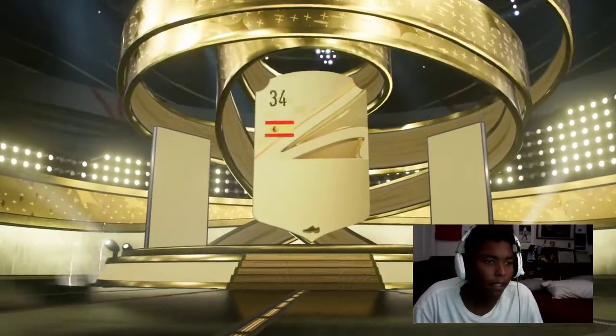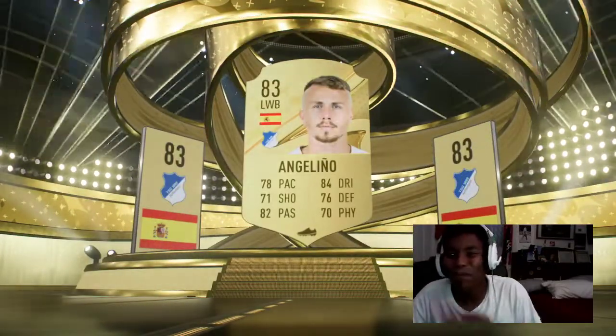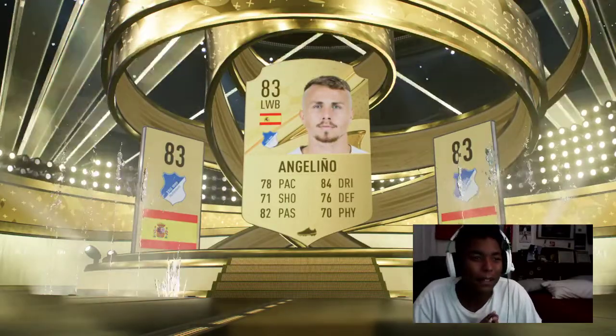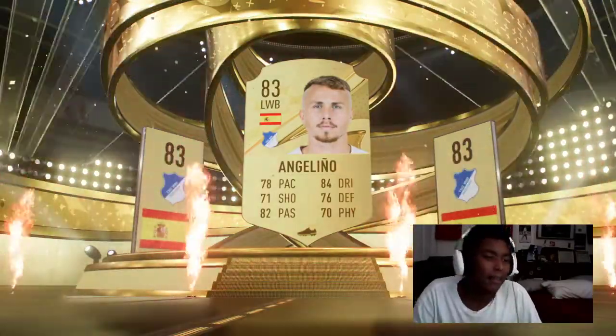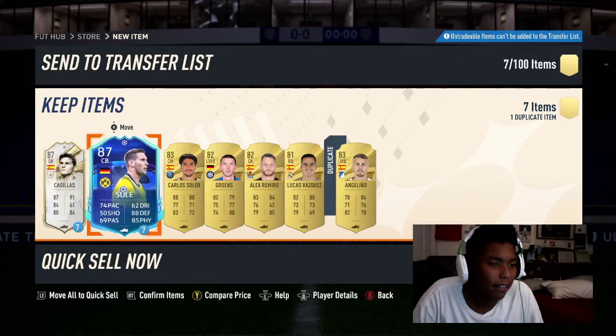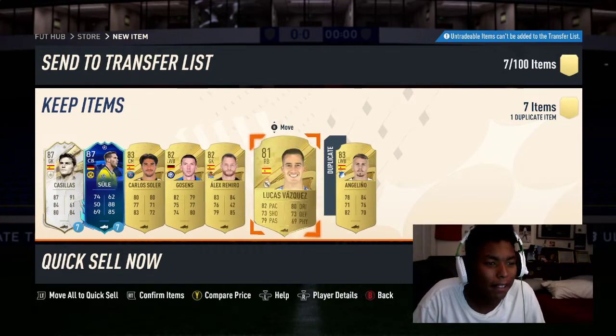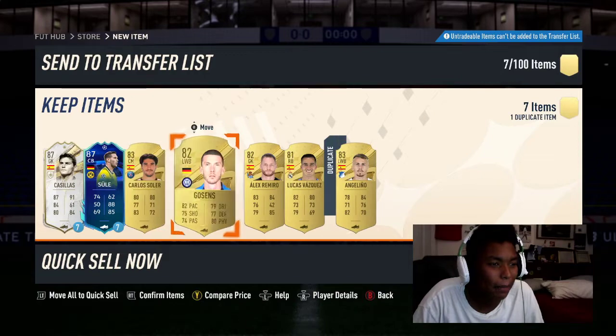We get a gold card. Spanish. Not great. It probably wasn't worth the 500 FIFA points. It is what it is. 83 gold, Angelino. We get loan Casillas. Loan Sule. This is terrible — 1, 2, 3, 4 Spanish players.